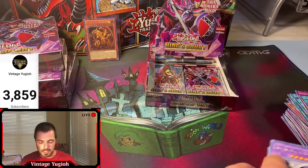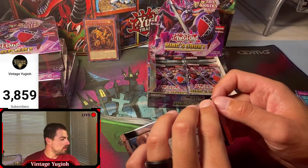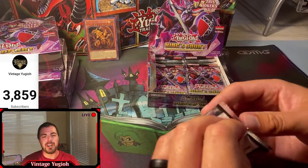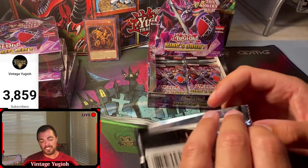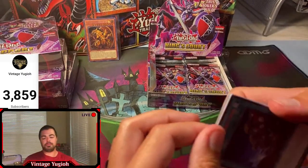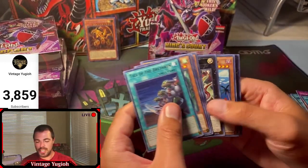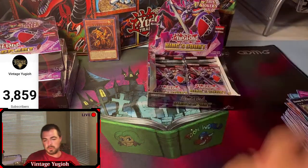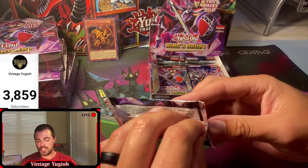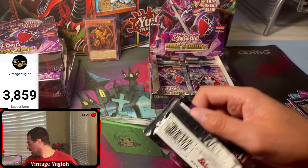I wanted to pull Obelisk or Slifer, so it's very fitting that I pulled Ra. That Ra looks good. On the GBI god cards, Slifer's holographic - his body takes up so much of the square that it never seems to have a lot of shine to it. Wing Dragon of Ra has a lot of open area, and Slifer especially has a lot of area for holo to fill in. So I'd say Slifer is probably my favorite, but Ra is definitely beautiful.